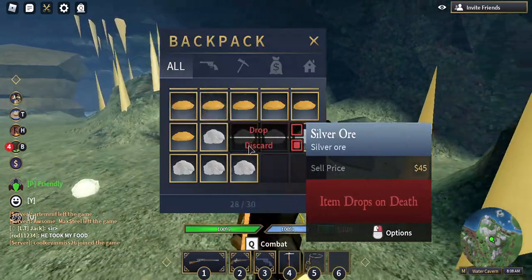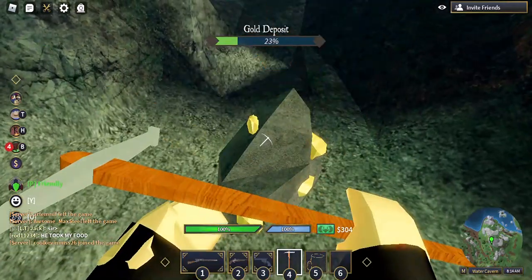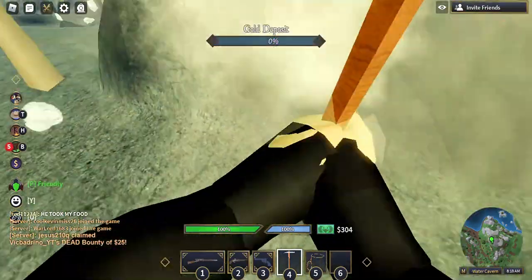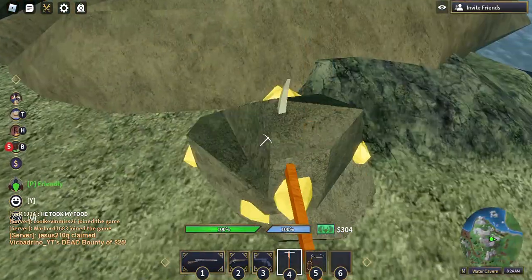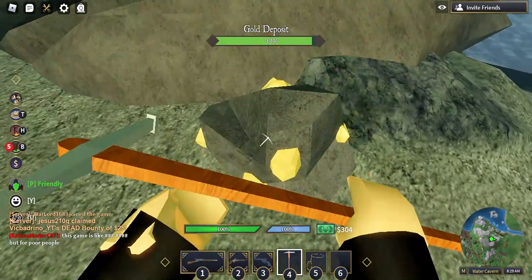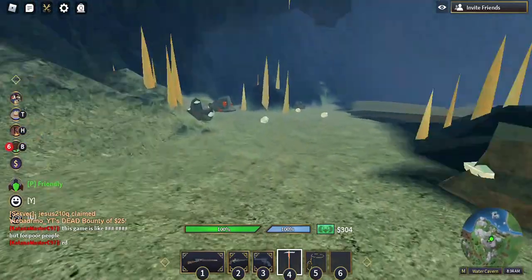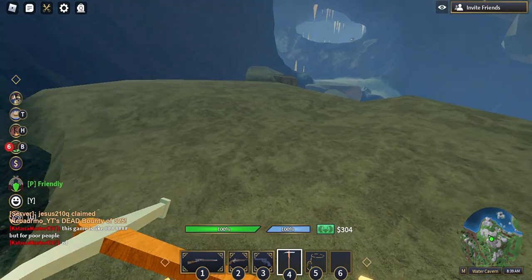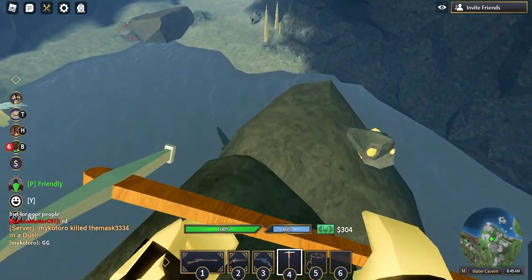I would definitely recommend going here and mining here all the time. You do need a tier 5 or 6 pickaxe to go here though, so just keep that in mind. If you don't have that, I'd say just either mine limestone which is at the great desert area near the buried library, or you could start hunting in the tribal forest near the tribal village.